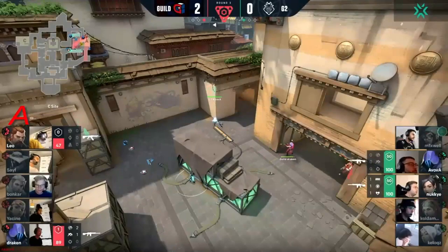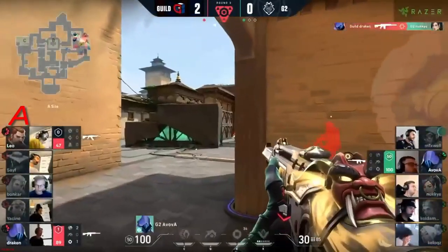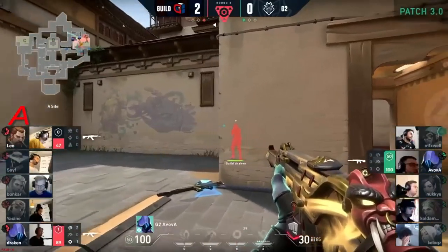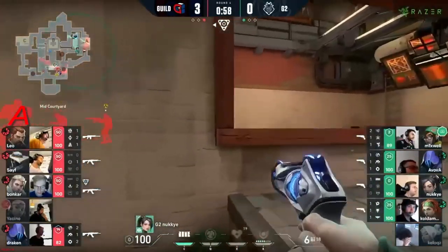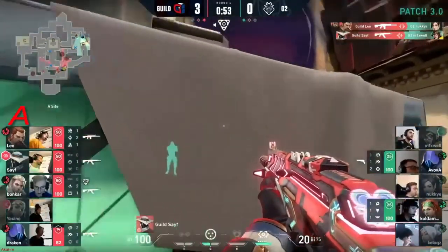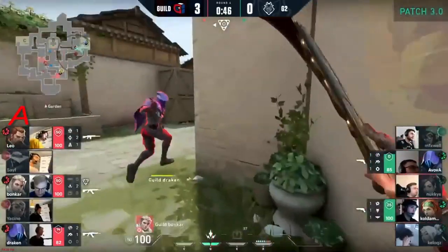It looks like Guild are thinking about pushing him down — they grouped up for a second and held the angle but now they'll fall back and play under heaven. This gives a good opportunity to G2. Nukie timed out by Draken — it's all up to Avova, and that one kind of falls apart — he's going to swing into a crossfire. Waiting and then blitzing in with like 30 seconds on the clock in set rounds, if they sense that you're playing aggro. Right now for G2 I don't mind it — they have pistols in their hands and they're doing incredibly well. That kill from Avova is a weapon retrieved.